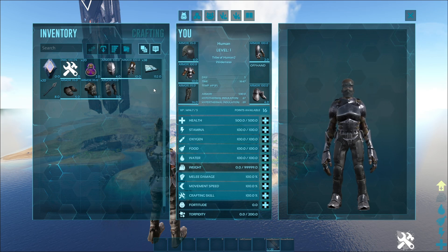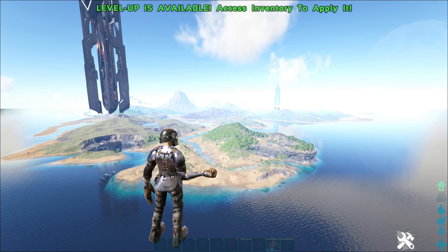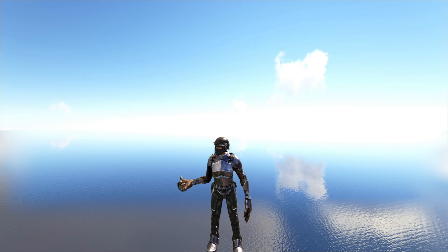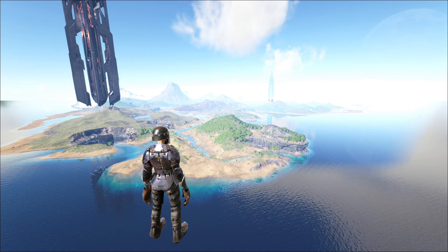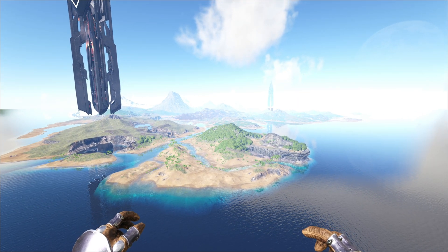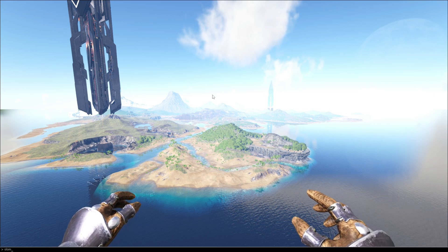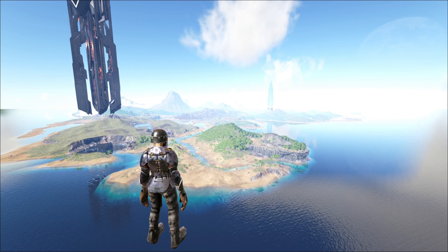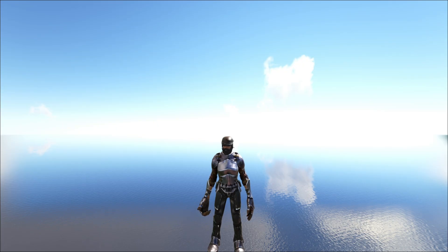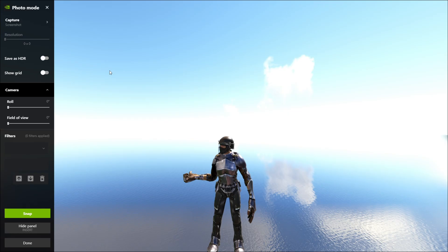When you have the emote mod, if you hover over it, it'll tell you how to use it. We're going to do this emote right here to make a thumbnail. What we're going to do is click Backspace to get rid of our HUD, go into first person, and straighten out our character. Then go into the command prompt and type in 'Slomo' and set it to 0.01. Now you're going to do your emote, and as your emote is starting, click Alt+Z.